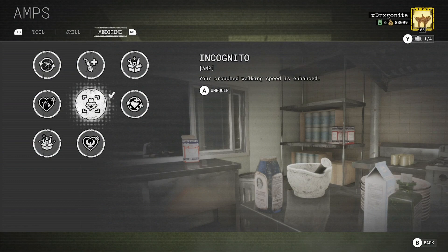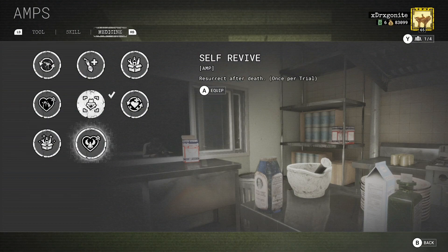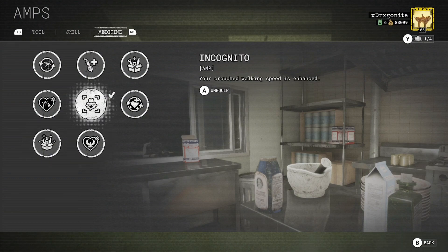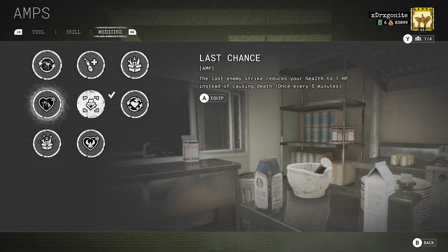I go incognito as your crouch speed is the same as walking speed with it on, and crouching is completely silent — no one can hear you. Boosted could be good if you get the stamina booster, so you get a double stamina bar and can just keep sprinting forever. Other than that the rest are just not that great.